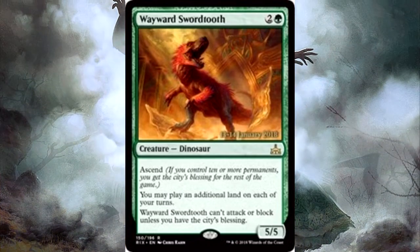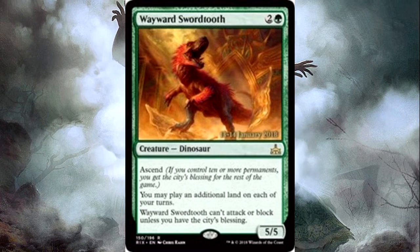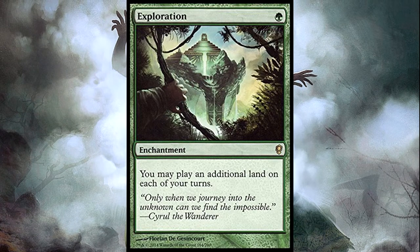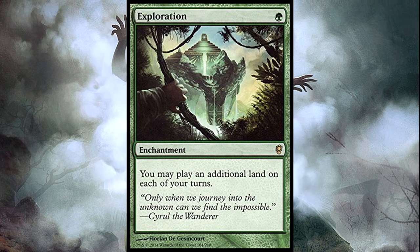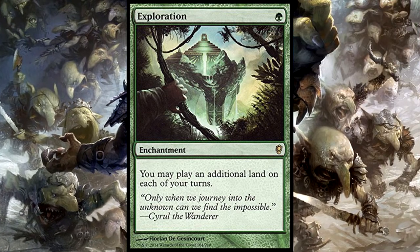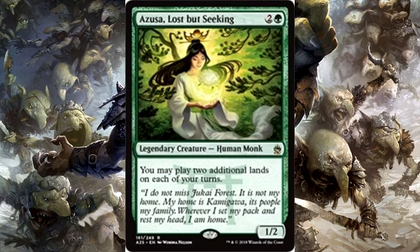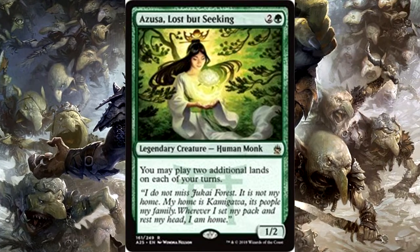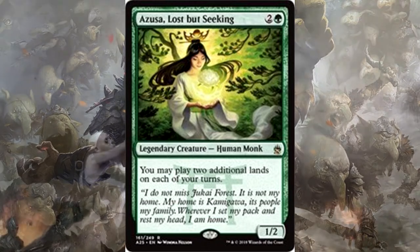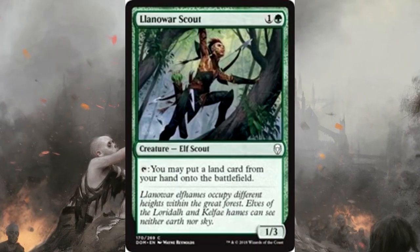You can straight up break the one-land-per-turn rule with Wayward Swordtooth, Exploration, or Azusa Lost but Seeking — all of which let you play an additional land, or in Azusa's case, two additional lands. I don't even need Wayward Swordtooth's ability to attack or block; it's just three mana for a creature that lets me play an additional land each turn. Llanowar Scout from Dominaria is two mana and taps to put a land from your hand onto the battlefield.